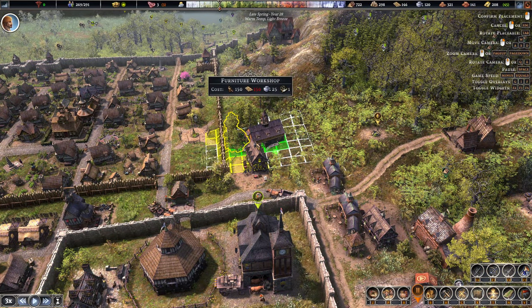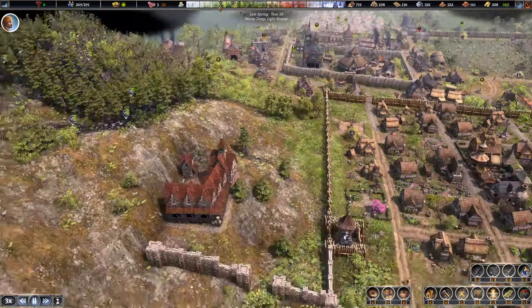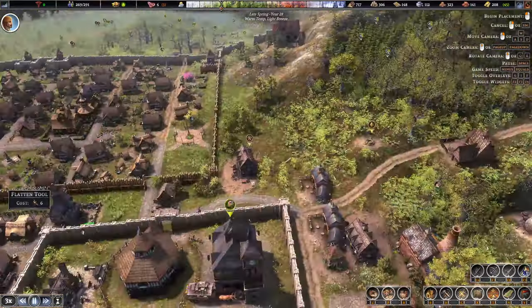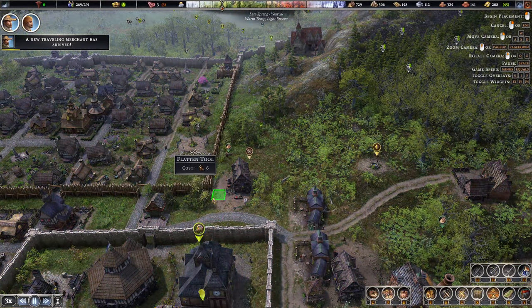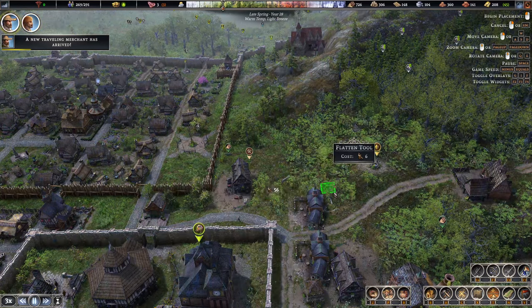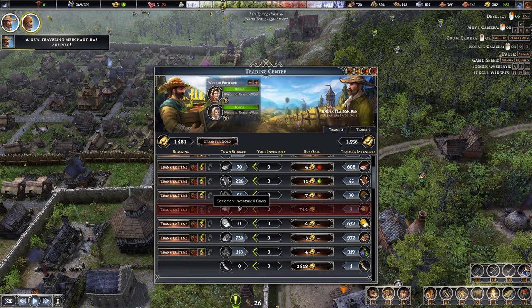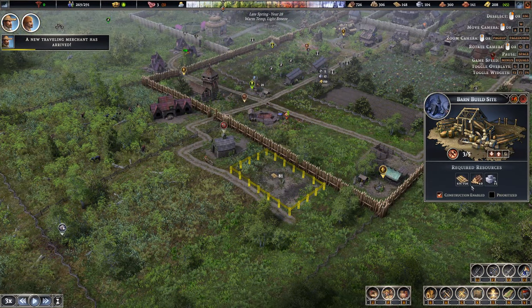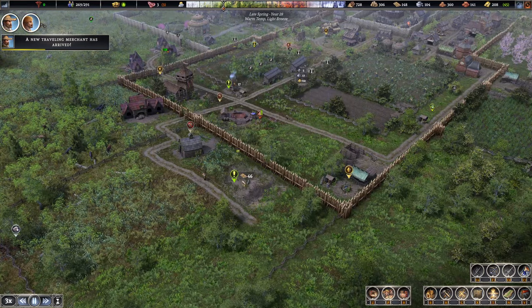We'll pop it right there for now with no road up to it, and we'll continue to flatten that out. That is working, it's just taking a little bit of time. There is another trader I need to check out. Although he doesn't have money — this is annoying. The barn's almost ready. If we just get one more batch of planks we should get that done.